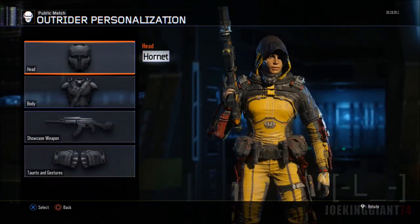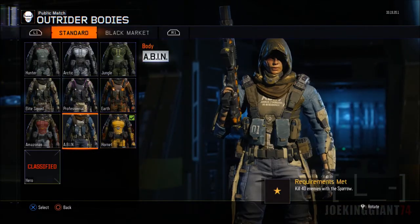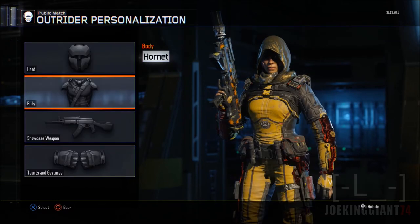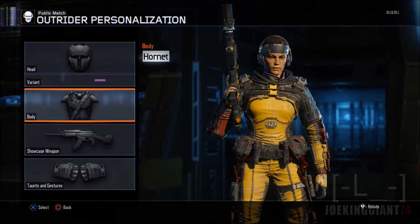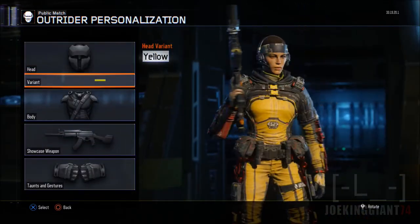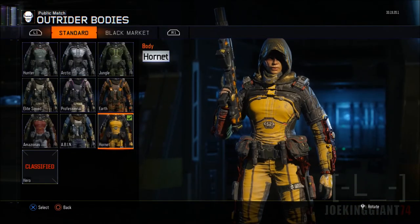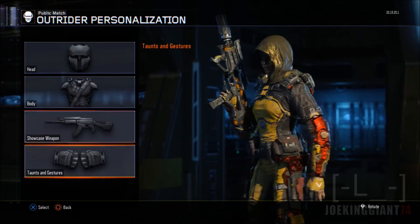The best one for me has to be the Amazonas — the golden hoodie. It looks golden to me and it kind of goes along with this one. I never like to wear helmets on my character, so this one is kind of okay-ish. I played with this one for a while. I like to have the final equipment, so I guess I'll leave it like this.